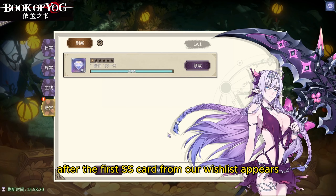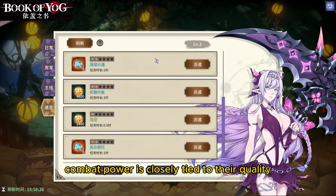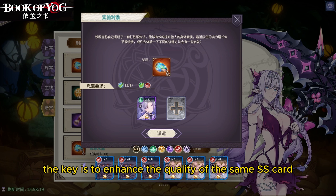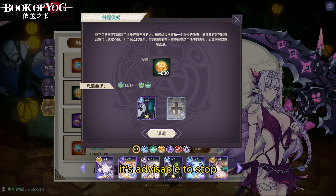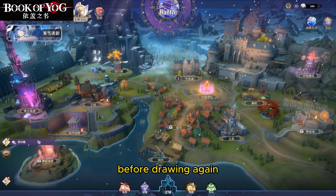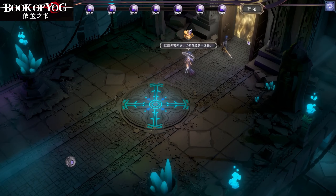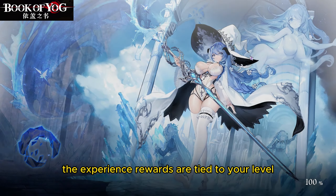For players who don't spend much or any money, a crucial tip is to stop summoning after the first SS card from your wishlist appears. In this game, a blackguard's combat power is closely tied to their quality — no matter how many SS cards you have, the key is to enhance the quality of the same SS card. When approaching the guaranteed draw, stop and wait until the next day after the wishlist refreshes before drawing again. Of course, if you get the desired card within the first few hundred summons, that's great — you've hit the jackpot.